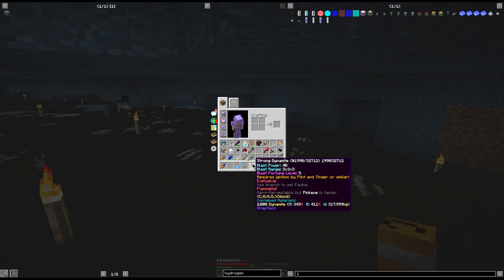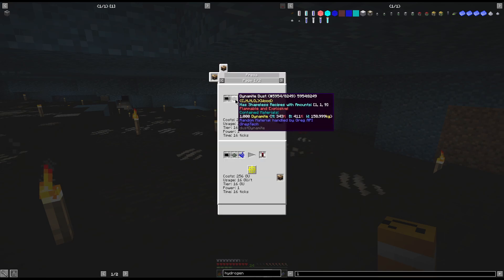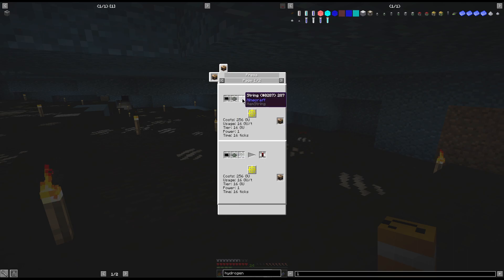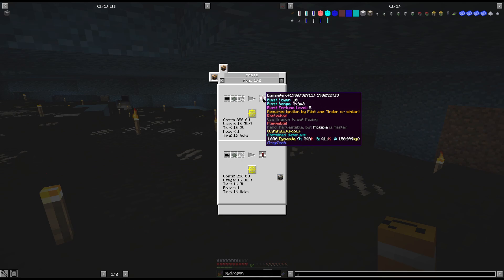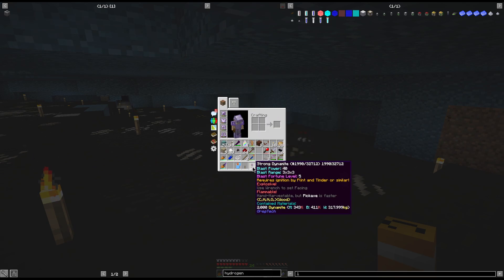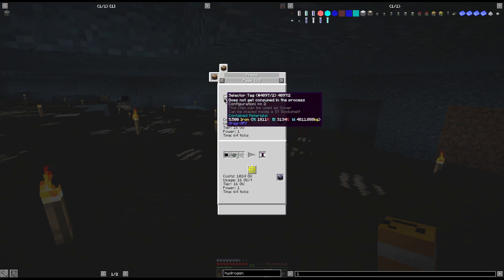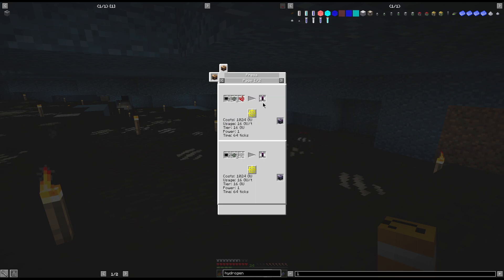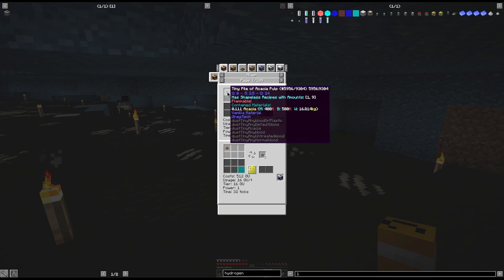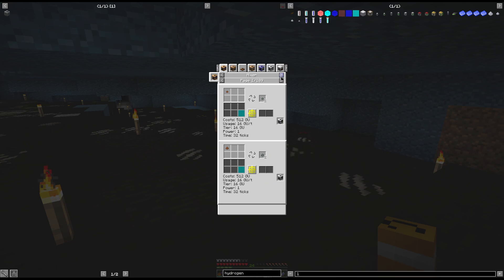For the regular dynamite, it's dynamite dust and string with a selector tag of 1. For the strong dynamite, it's two dynamite dust, a selector tag of 2, and a string.